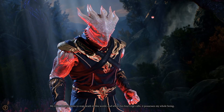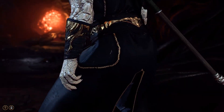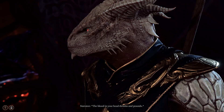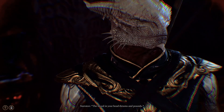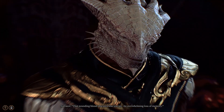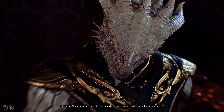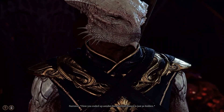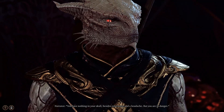Similar to the illithid powers you obtain from the nautiloid worm inside your brain, the Dark Urge is something inside you that needs to do evil, and this urge will come up as dialogue choices. You will have no memory of your past and feel happy and excited around blood and death. If you give in to this urge, you could end up killing an important character.